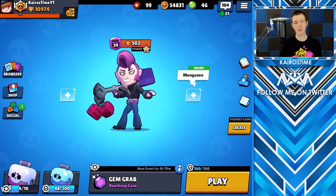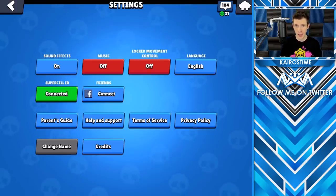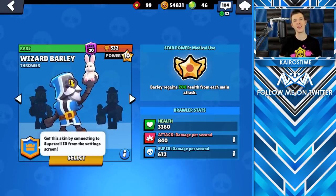The first tip is to go into your settings and connect Supercell ID as quickly as you possibly can. When you do so, you will be given a free Wizard Barley skin, and if you do not have Barley, this will automatically unlock Barley for you.